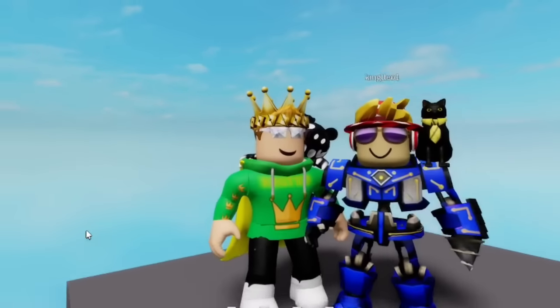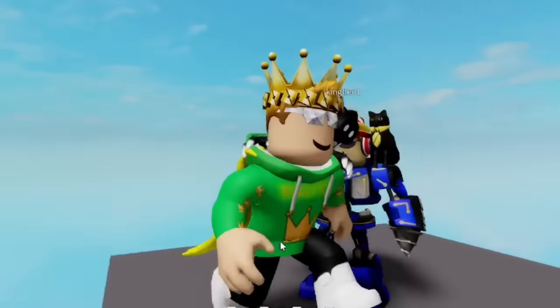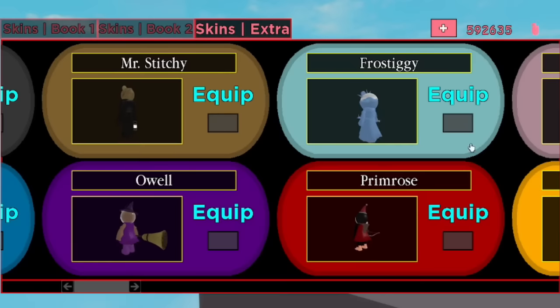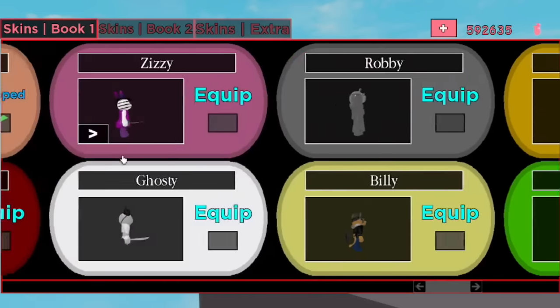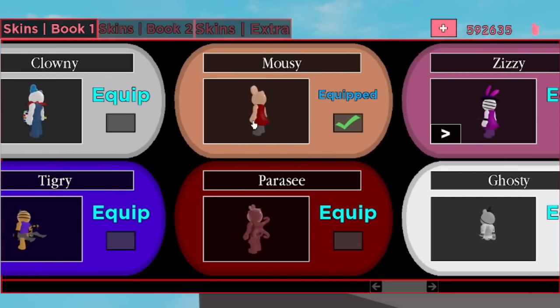First, you will need a friend or an alt account, so make sure you get one of those. Next, go to Skins in Book One and buy the Mousy skin. I'll explain why later, but this is pretty important.